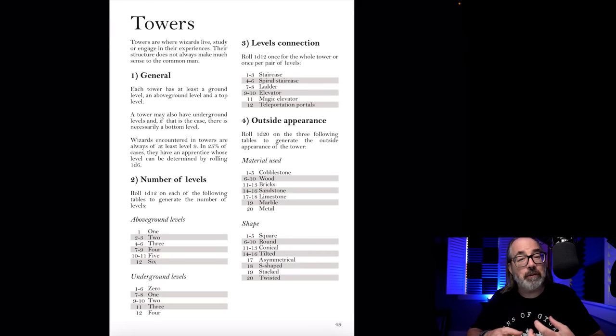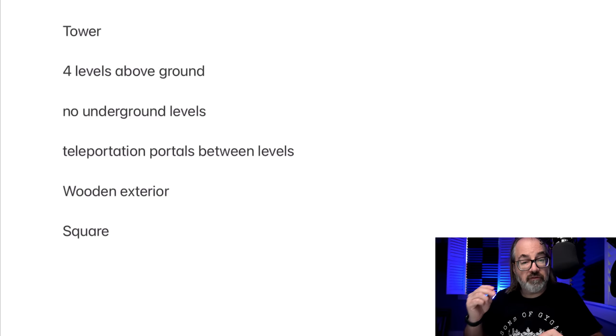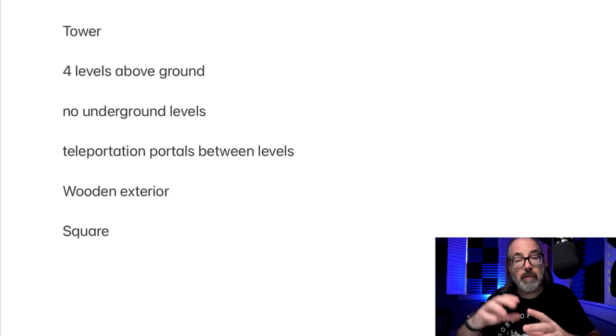Let's take a look at the tower. We'll roll through the tables and start putting together a story. This is a pretty robust book — inspiring, though without deep detail, which is where imagination comes in. We're determining the number of levels, how many above ground versus underground, how they're connected, outside appearance, and shape. Result: four above-ground levels, no underground levels. You use teleportation portals to move from level to level — that could be fun. The exterior appears wooden, and it's square.